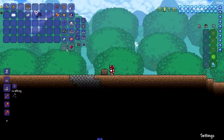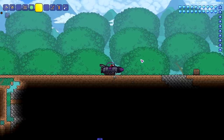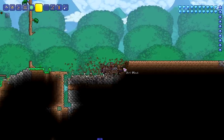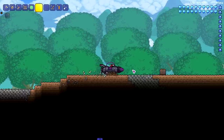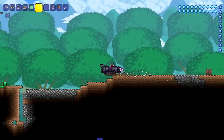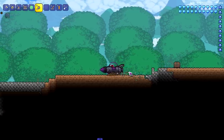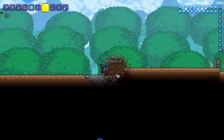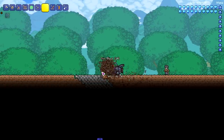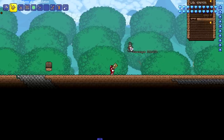Moving on to a couple of mounts - someone in the comments said this Calamity drill mount cannot break chests. Let's put it to the test. You have to be leveled first - let's try a straight-up approach. Not exactly working. Let's try a lower-level approach to try and break it from below. It's having trouble even breaking the stone, and it's not breaking the chest either. So whoever said it in the comments - it's not working.